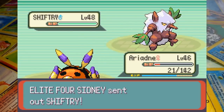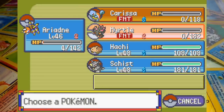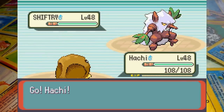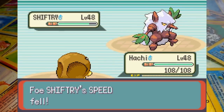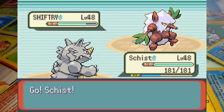After Shiftry is sent in, the Leech Seed drains further leaving Ariados with just 4 hit points. I think Ariadne has a further part to play here so we recall the Spider to stop Leech Seed from knocking her out and send in Kabuto. Shiftry uses Double Team over and over to raise his evasion as Hachi attempts to lower his speed with Mud Shot. Kabuto doesn't even get hit once across several turns so we go back out to Rhydon.